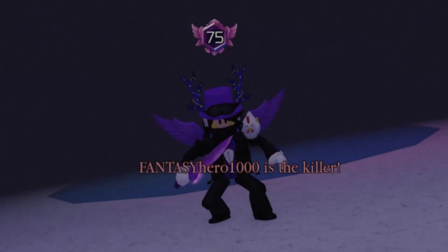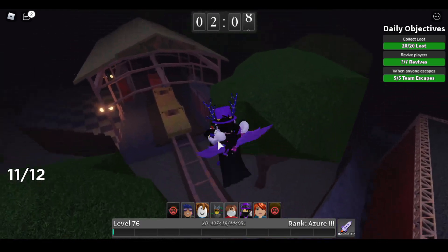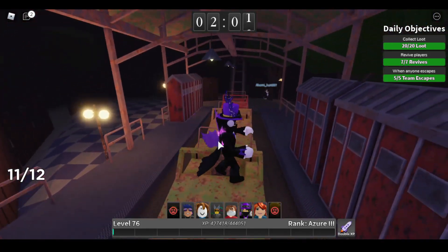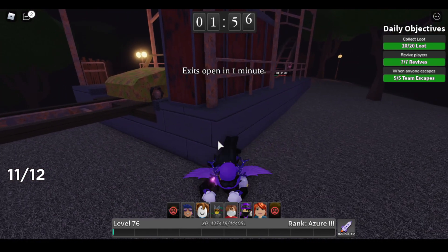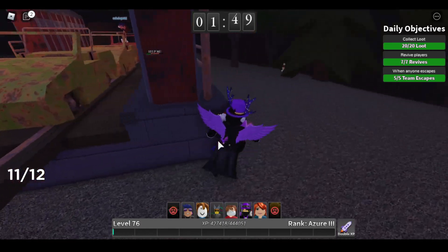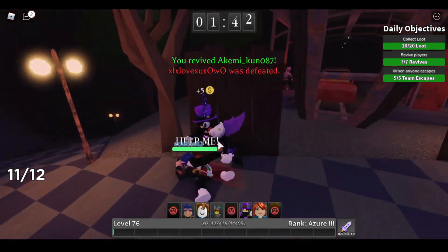If you see someone using an avatar as a killer, it could mean one of a few things: they either made a custom killer avatar, want to show off their avatar, or they're just comfortable using it. Some killers change your body parts like height and everything, which can affect crawling time, range, and how high your knife is positioned — so that's a factor worth noting.